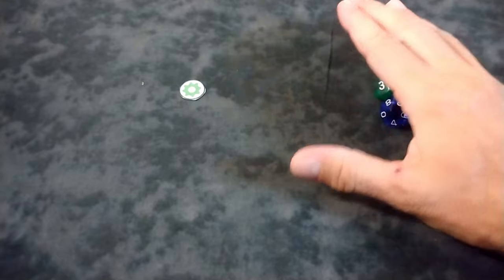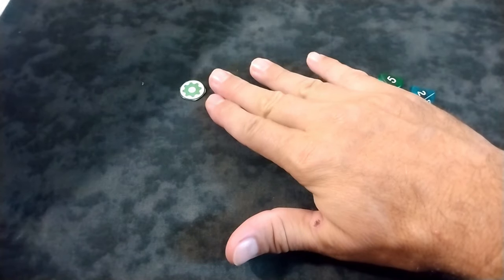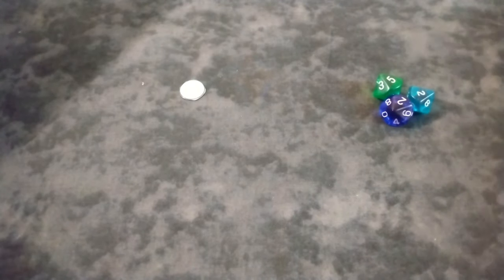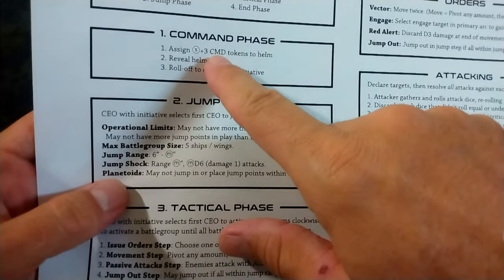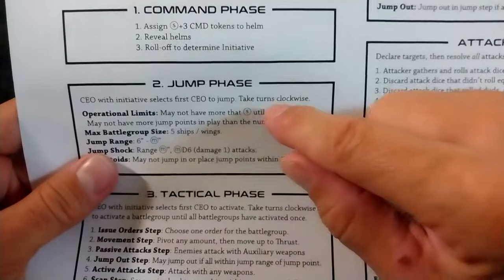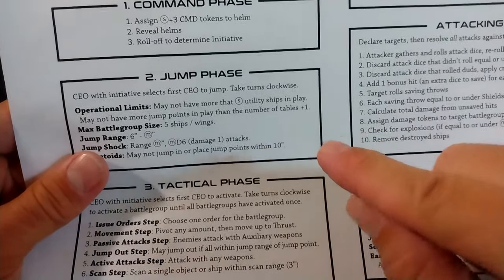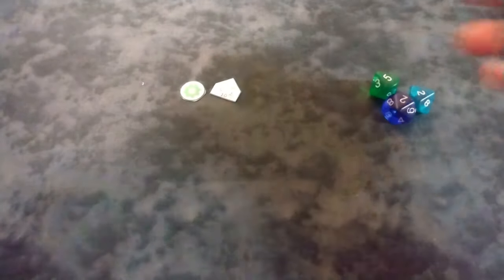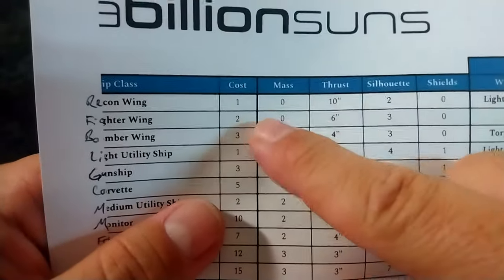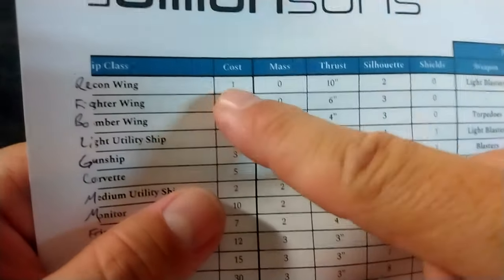You don't build a fleet the way you do in a standard starship game. Instead, you deploy a jump gate and then purchase ships on the fly. You drop in a Corvette — that takes one command token to drop your jump point and another command token to drop your Corvette. You purchase your ships as you go, because it's not enough to meet your objectives — you have to meet them with the minimum amount of expenditure possible.